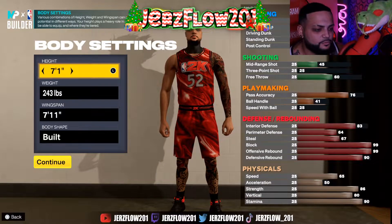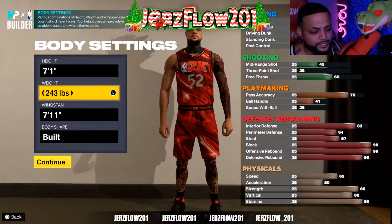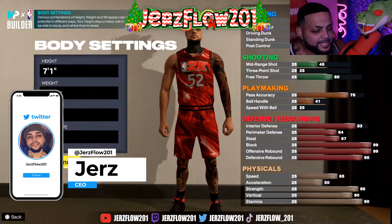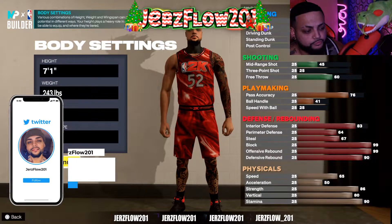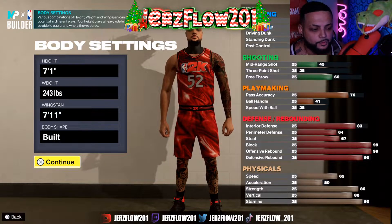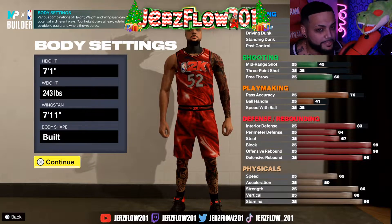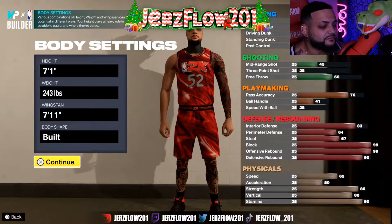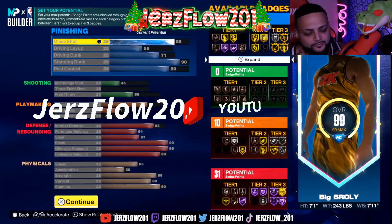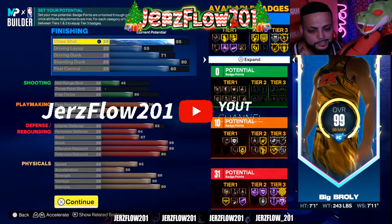7'1 for the height, 243 for the weight, 7'11 wingspan, and a big body shape build. You want to be big in the paint, take up the most room — go with this body shape. You want to bump guards running past you, be bigger than the other centers. With a 7'11 wingspan, this build is very glitchy. Pay attention.